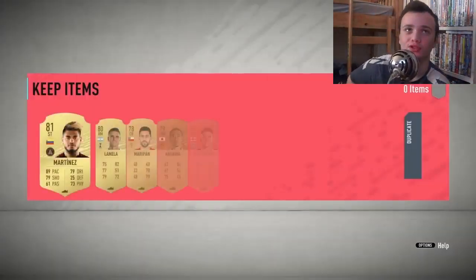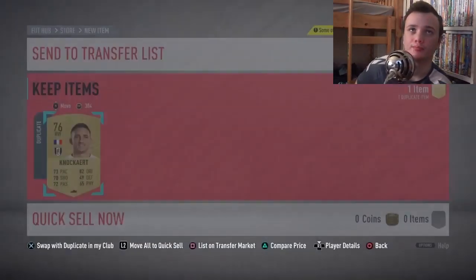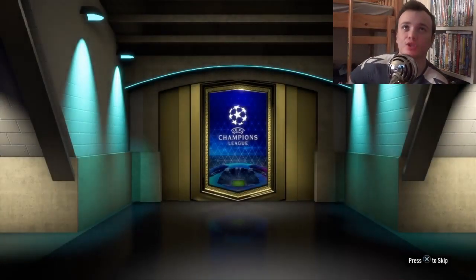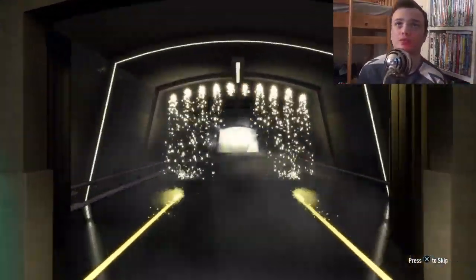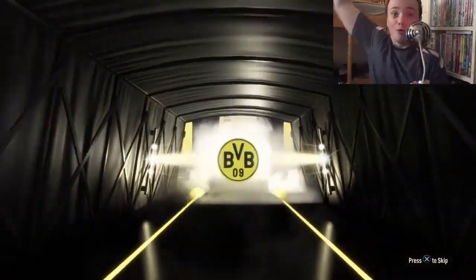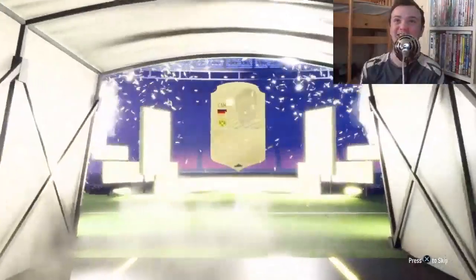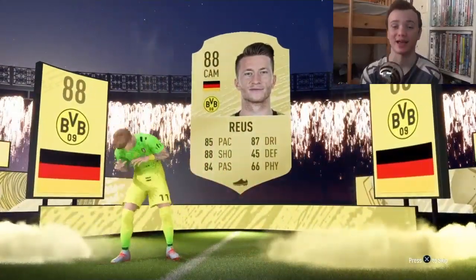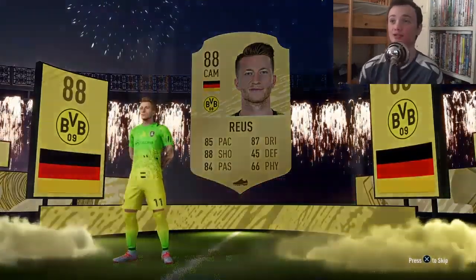Give me a walkout or a Team of the Group Stage — it's not even a board! I was really disappointed. I genuinely shit myself when I saw the inform walkout because I thought Silison was the only Dutch walkout in Team of the Week. This is something — it's a walkout! Please be... oh my fucking god — Marco Reus! That's phenomenal, I'm absolutely delighted.